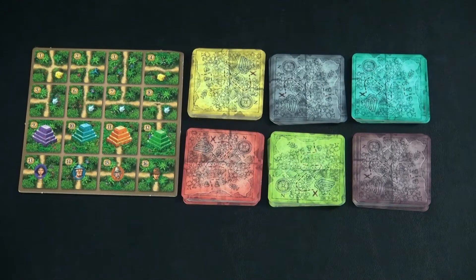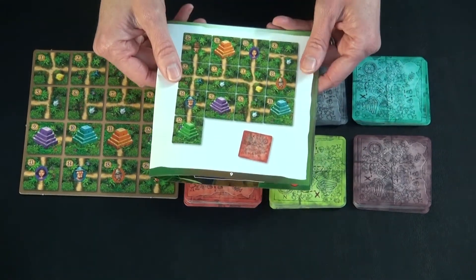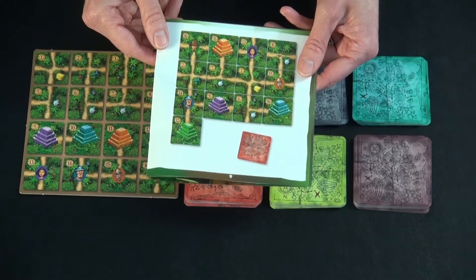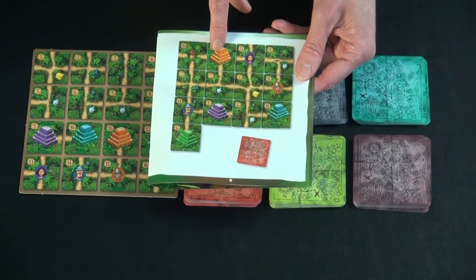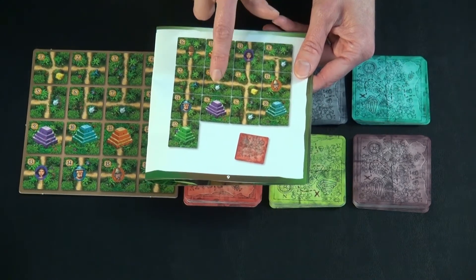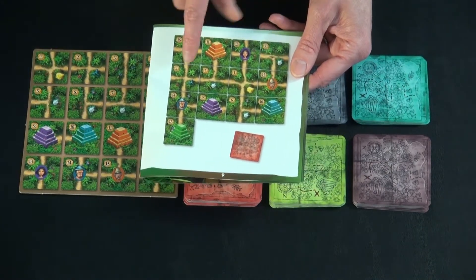The goal of the game is to get the most points, and you are ultimately going to use these tiles to build a treasure map that looks something like this. Your goal, in order to gain points, is to connect adventurers to their same color temple, and then if there are any gold nuggets or crystals on the path along the way, you get points for that as well.